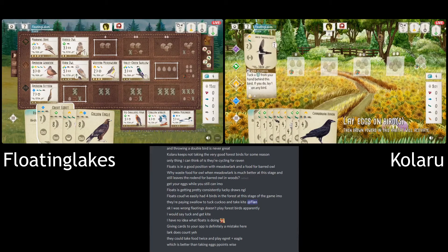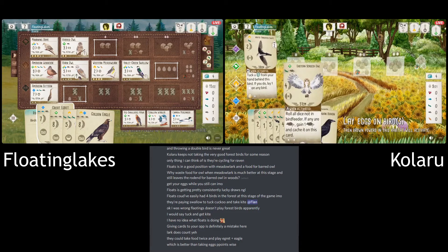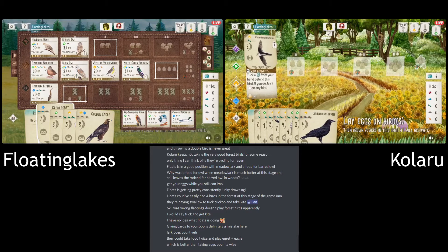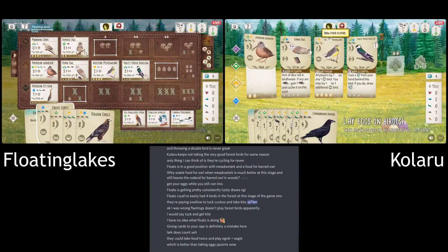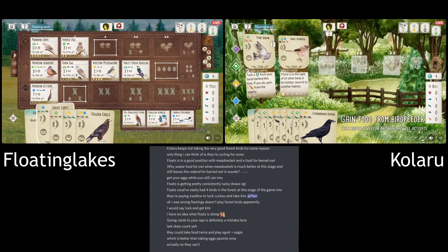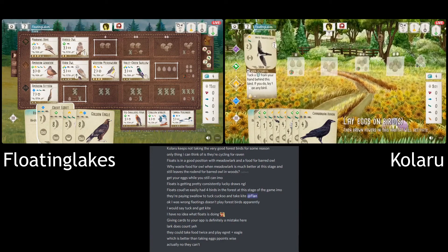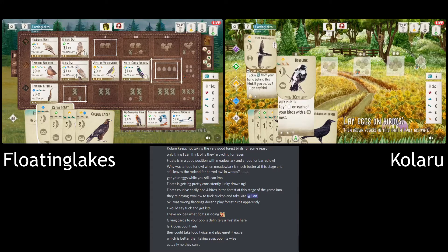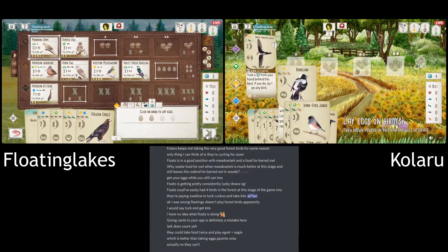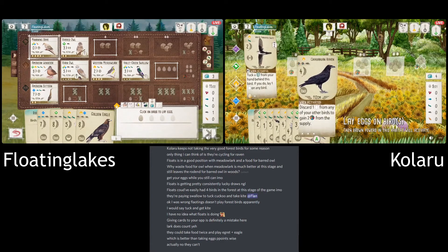Mother Love is saying get food twice and play Egret and Eagle in the wetland — definitely a huge point bomb there. We're talking about 19 points, so like 17 points for three turns — that's pretty good. They'd have to gamble on the bird feeder a bit. If they took four food they'd need two of them to be Rodents, but there are none in the tray at the moment. It's a struggle.